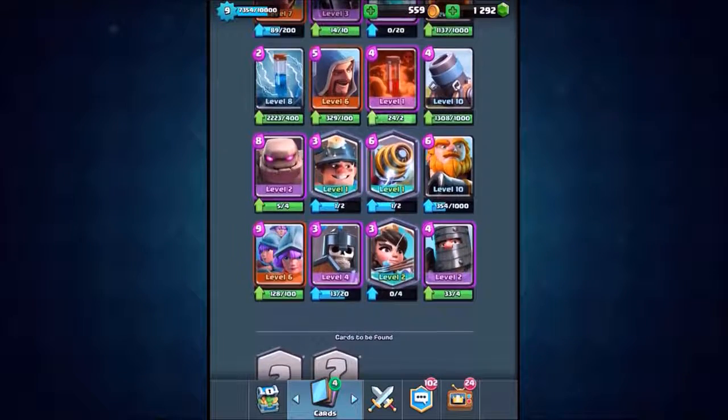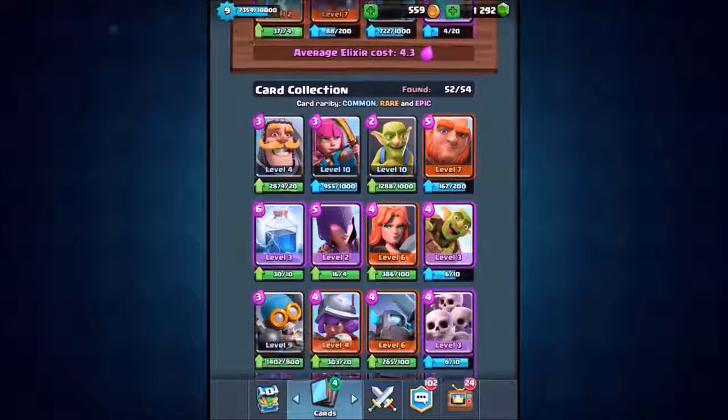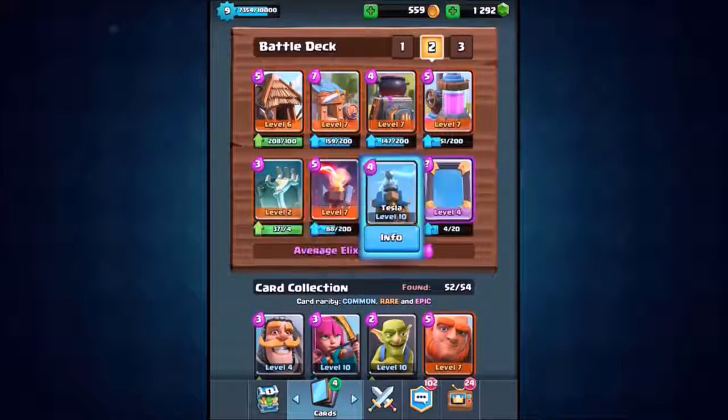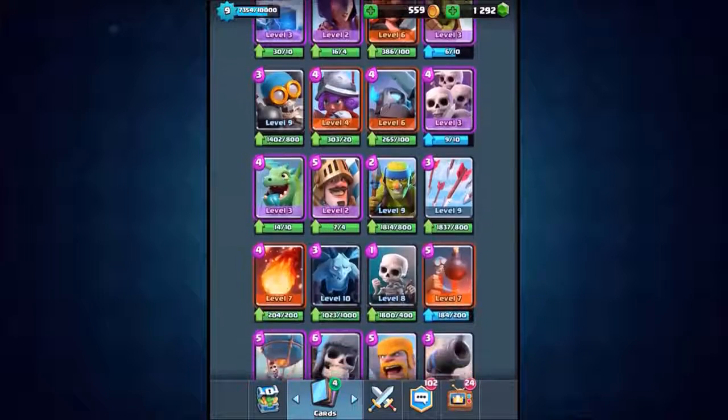So we've successfully got every single one of the spawners inside of our deck. We've got to pick two more cards because we want to drop out the inferno tower and the tesla. The two cards we're about to pick — I'm going to close my eyes and literally just click on the screen. Let's see what happens.